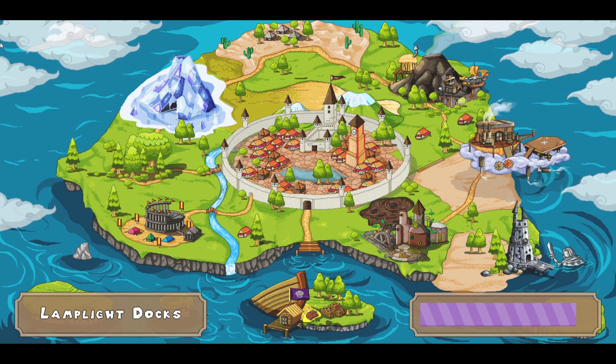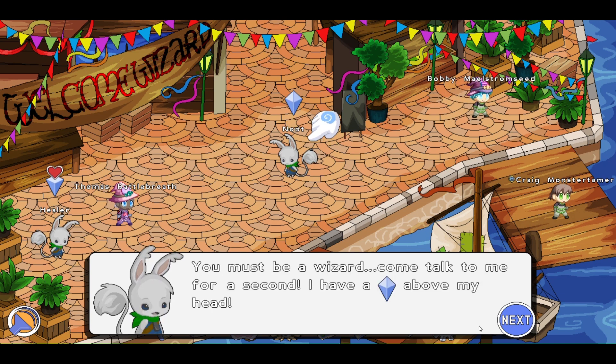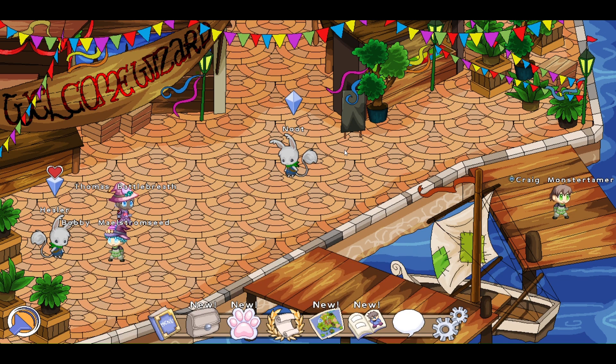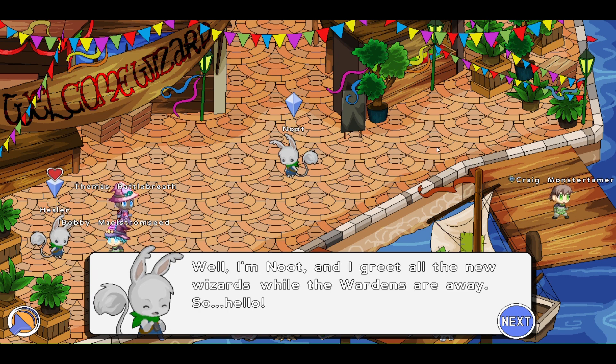Alright, so here we are about to start in Lamplight Docks. Ahoy there! You must be a wizard. Come talk to me for a second. I have this icon above my head. Okay, so this is Newt — a pretty interesting looking character. Let's talk to Newt. Welcome to Lamplight Town. You must have come a long way. Well, I'm Newt, and I greet all the new wizards while the Wardens are away.